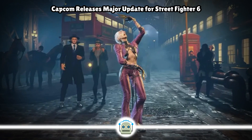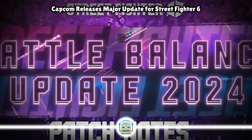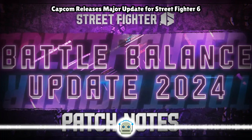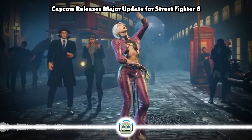AKI light punch adjustment: advantage on hit changed from 0 to plus 1 frames. Light Serpent Lash (dash plus light punch) adjustment: attack hitbox expanded forward; the horizontal blowback on hit during Toxic Blossom is reduced. Hit effect on punish counter adjusted.